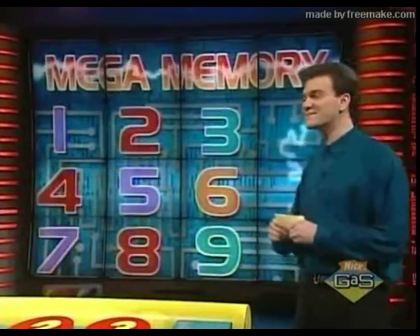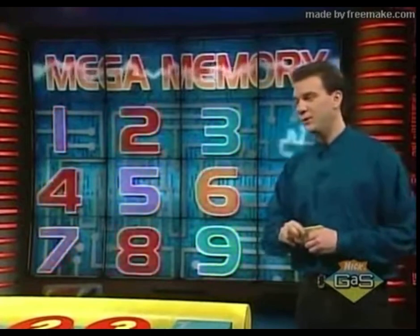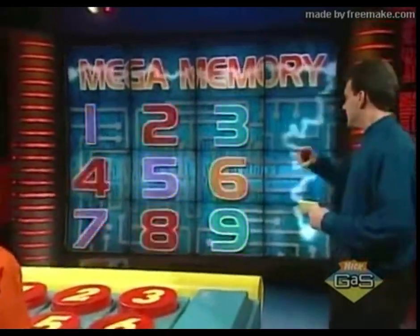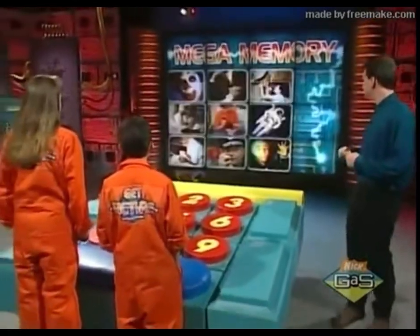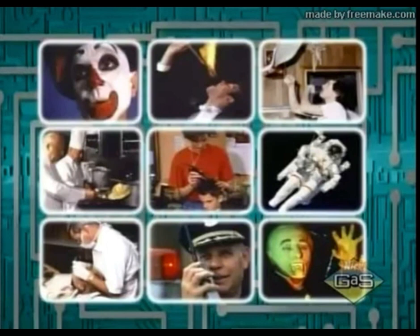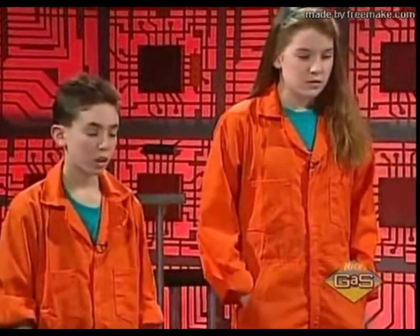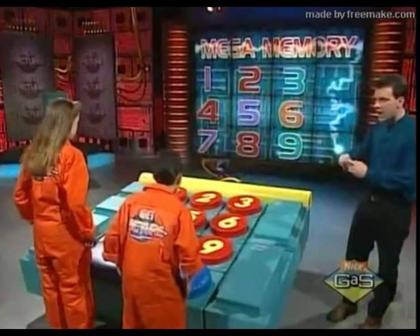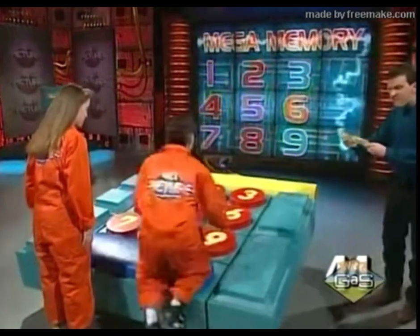We're going on to the bonus round, and this clue is they are people. Give them 10 seconds. Show it to them. 45 seconds on the clock. This night creature wants to bite your neck. Go. Nine — vampire, right.